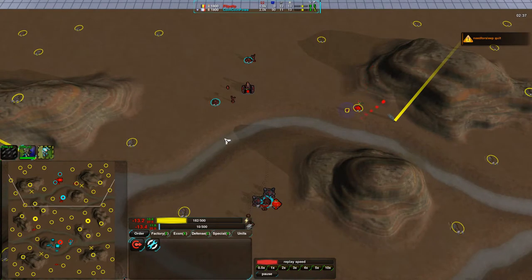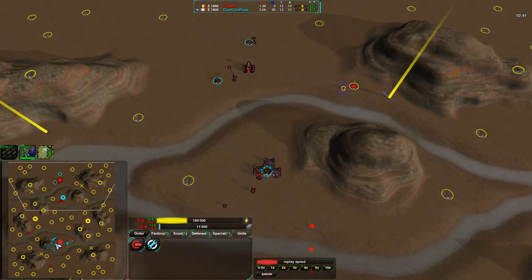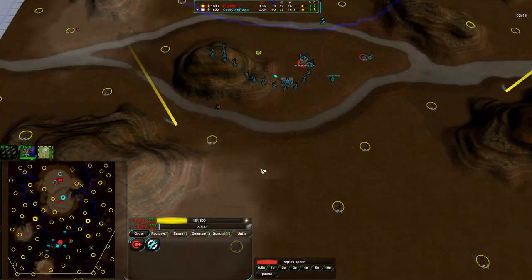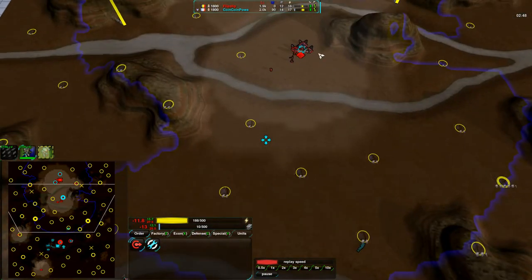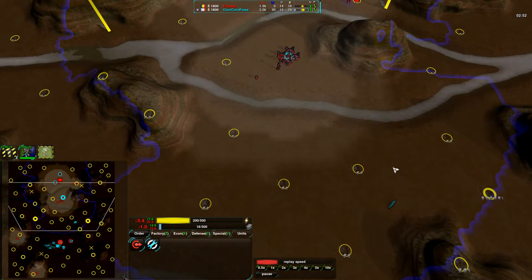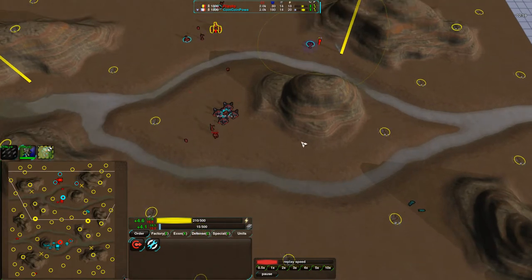On the other hand, Flipstep built radar a long time ago. However, Flipstep does not see what CoinCoinPower is up to — his radar isn't even in range. All he sees is these fleas coming along the side of his border, and that's not a whole lot of information. At this point he just sees a bunch of blue dots.